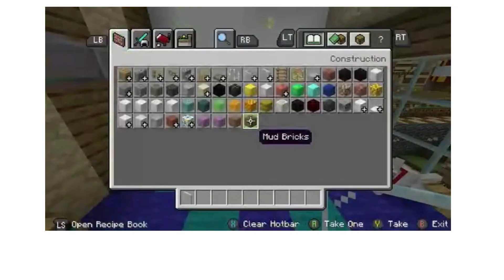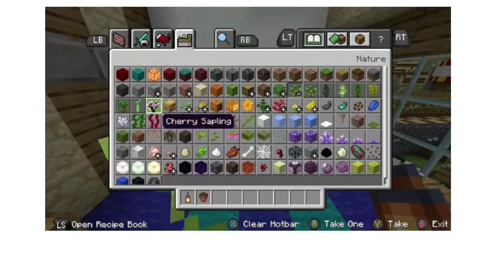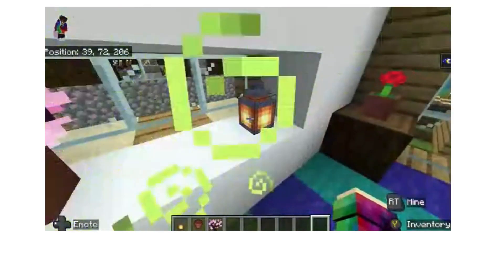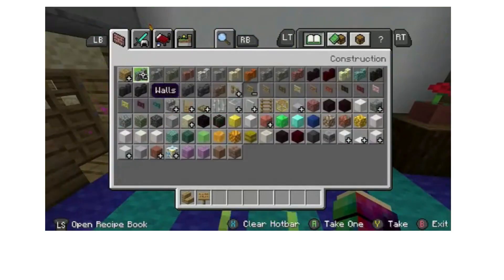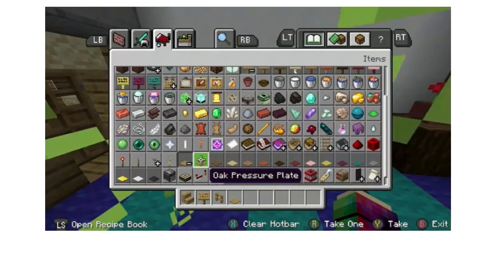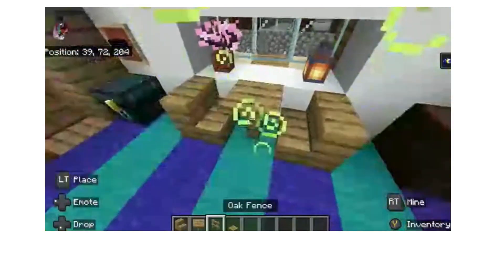Next, you want to grab a lantern, a flower pot, and a cherry sapling. On the side close to the end of the chest — and this side close to the end of the chest — you want a cherry sapling within the flower pot and a lantern. Then you want to grab oak stairs, oak signs, spruce fences, oak, and pressure plates. You want to place the stair against the flower pot. That's a nice little diamond set that Jessie decided to do.